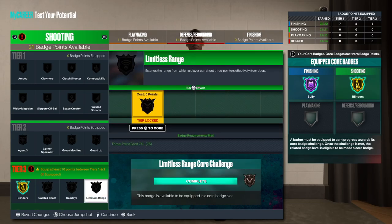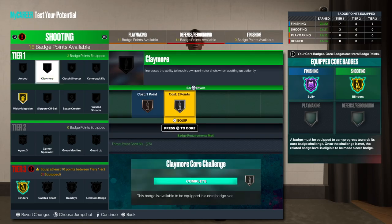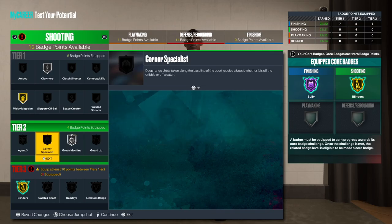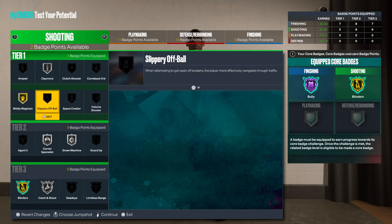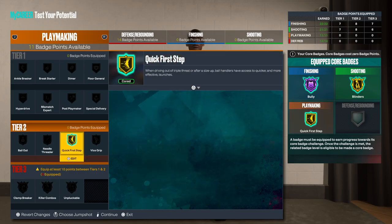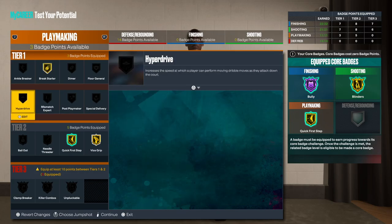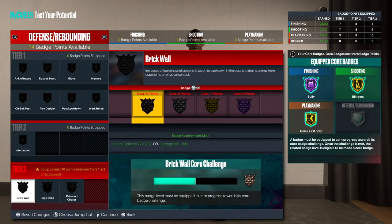For the shooting badges — blinders I'll go core. You don't need agent threes — this is Zach Randolph. You could go gold head claymore, silver green machine, silver corner special, silver catch and shoot, and then last but not least, volume shooter on silver. For playmaking — quick first step core, vice grip gold, break starter, and bail out. That's all I would do.